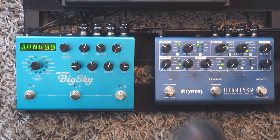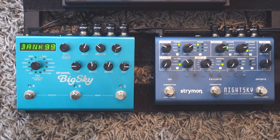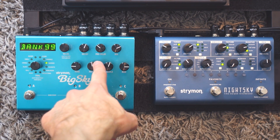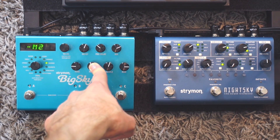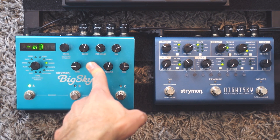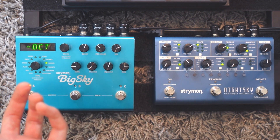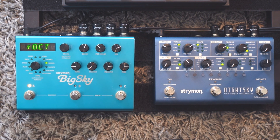Comparing the shimmer, I would give it to the Big Sky — the Big Sky wins here. When I switch to shimmer mode, I can control two different intervals and I have all intervals available: a minor second, a down octave, plus one octave — two octaves total. I can have one down and one up, and I really love this.